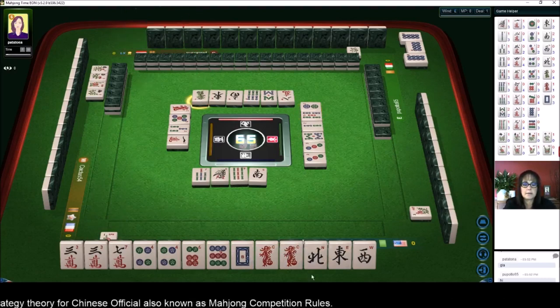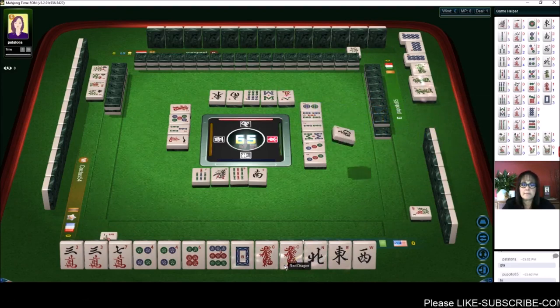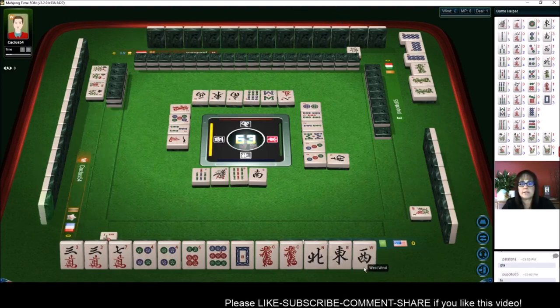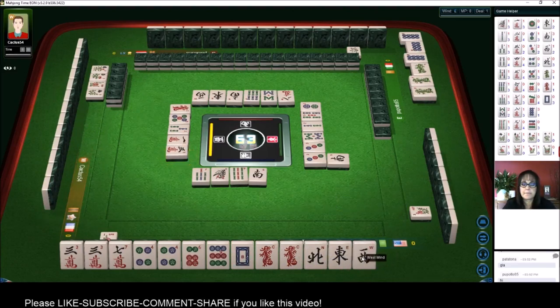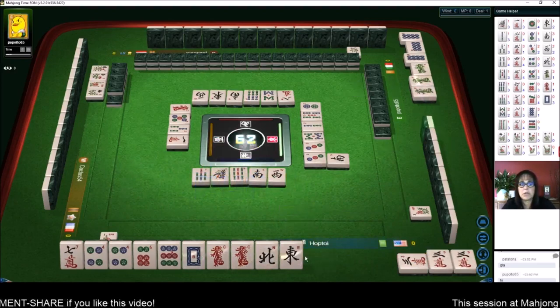Green dragon — pong! South wind, west wind — yeah, that'll definitely be a good discard. Three characters — pong! Pong, discard west. West wind, we need to pair up more.